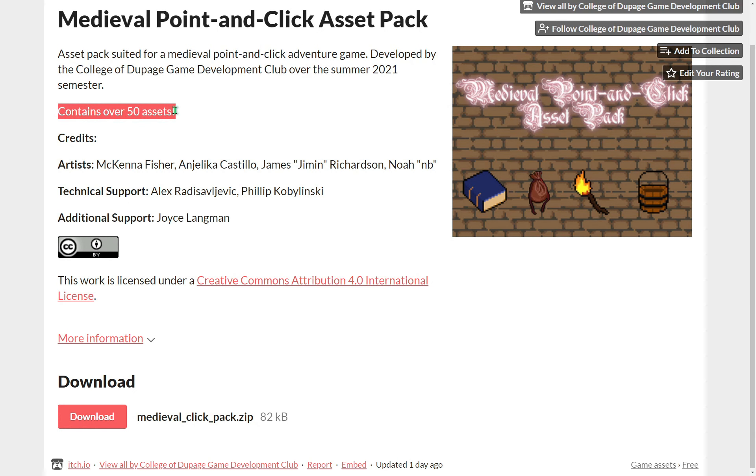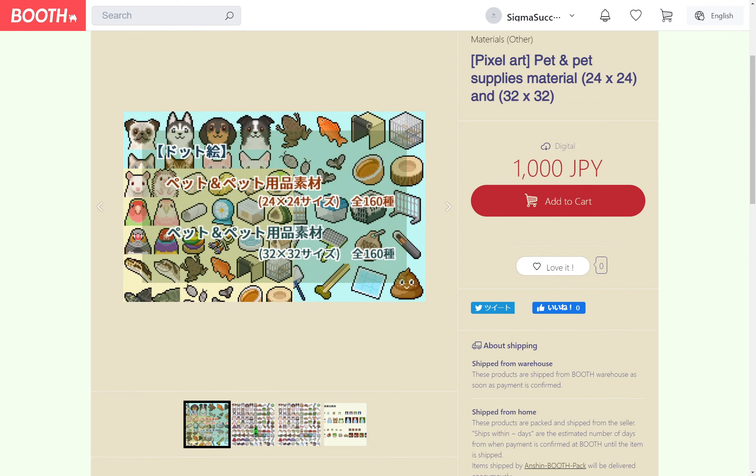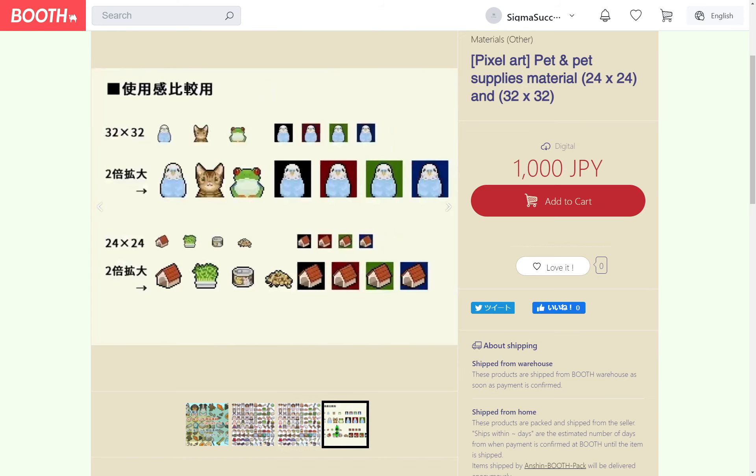An icon pack of 50 medieval items by College of DuPage Game Development Club. An icon pack of 160 pet and pet related items by Damaged Gold.